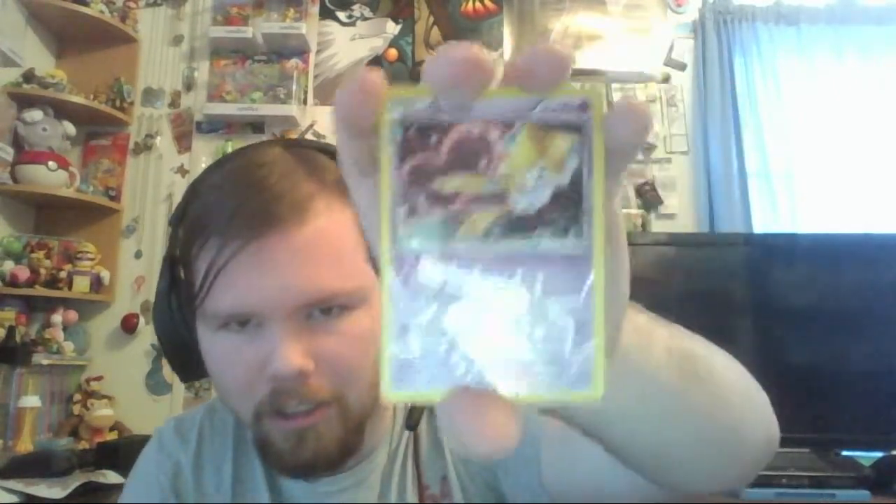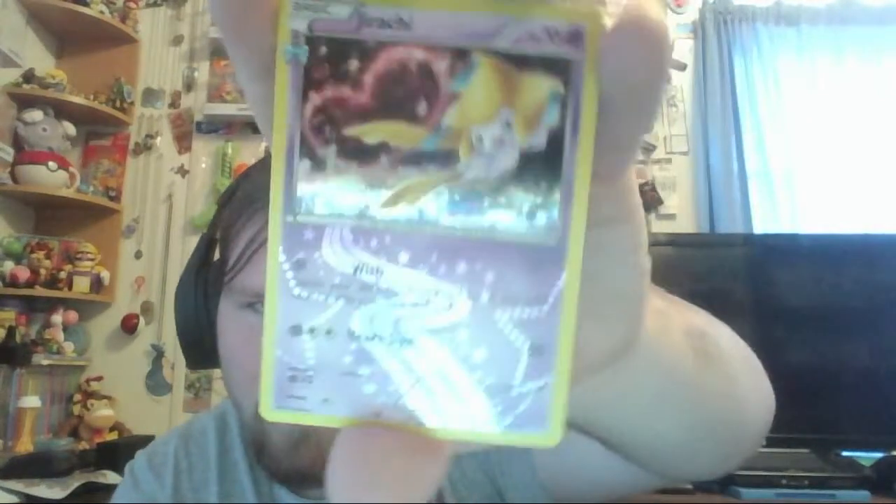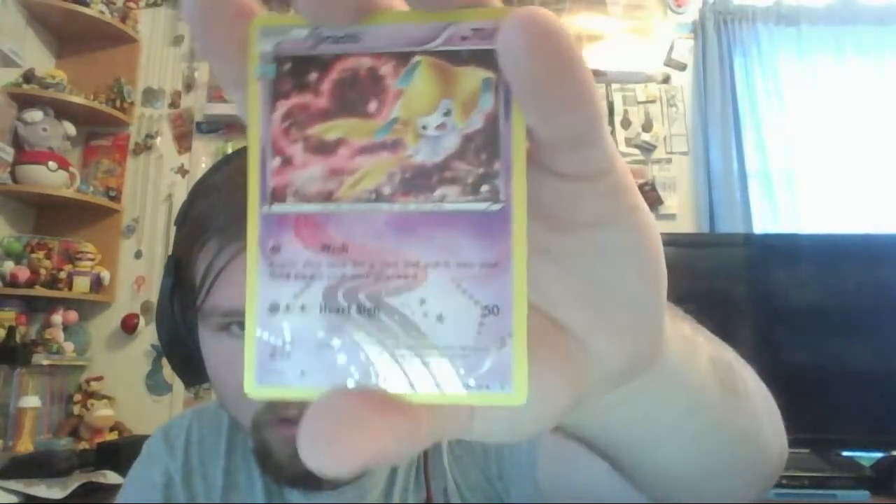Some pretty Jirachi. I love Jirachi - Jirachi is my favorite mythical Pokémon, next to Darkrai. Maybe in front of Darkrai, I don't know - it's hard to choose. It's just so great. Let's look at this awesome Jirachi - it has a little heart in the sky. I love the Radiant Collection - the Radiant Collection is such a cool collection. I love the holo pattern on the bottom of the card too. That just looks cool.